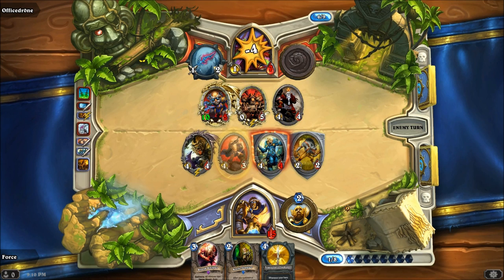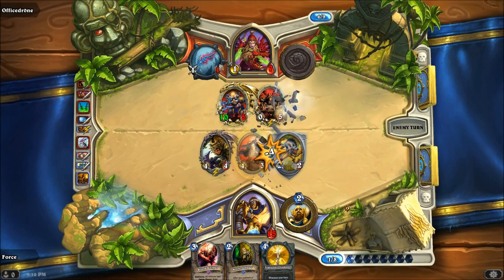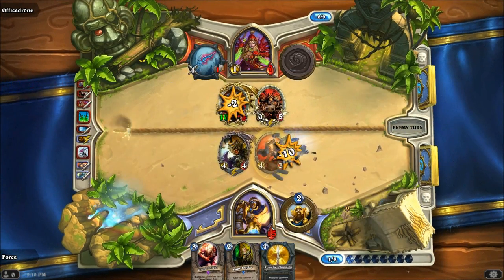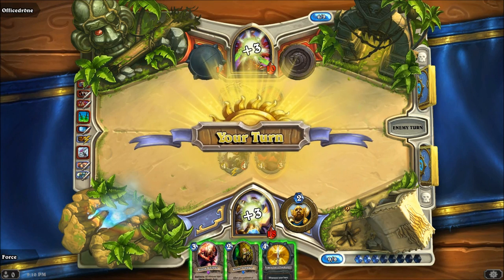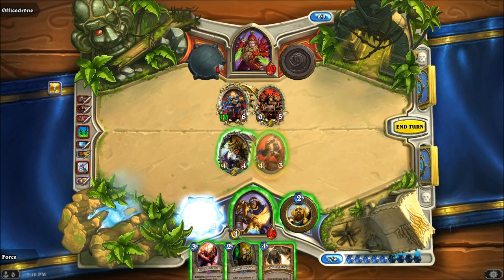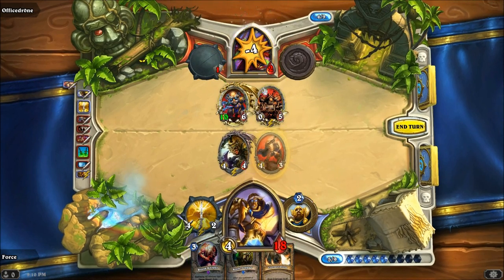He takes four from engaging with that. He's only got two more attacks left. His last attack is going at my 2-2 Taunt. And we win! We actually won this game. That is absolutely, positively crazy. Here is a True Silver Champion and here is 12 damage for the win.